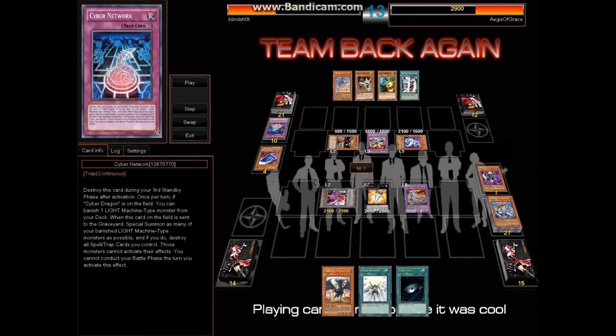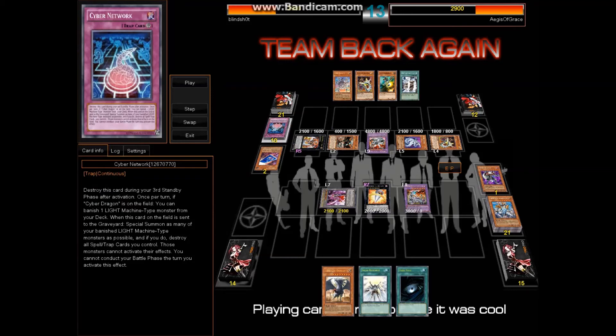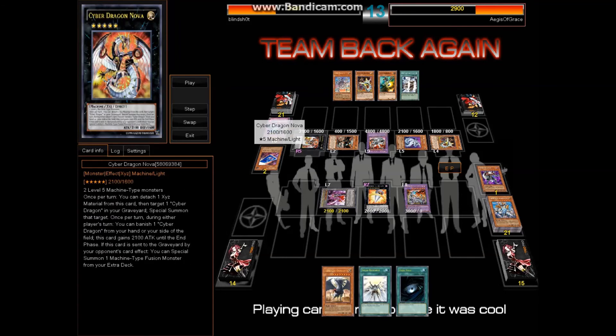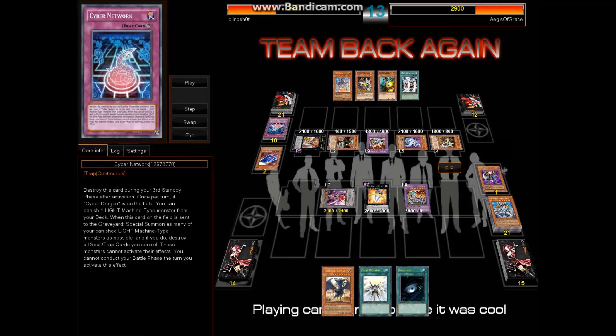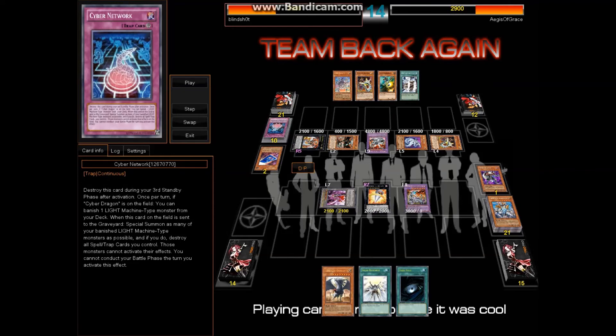One thing that didn't go as planned on his side — when Chimeratech Overdragun is summoned, you basically nuke your own field. Because Cyber Network was there, its effect was mandatory, so he didn't have a choice. He ended up summoning back some banished stuff, which is still good because it solidified his defense. But the downside is — and I was chatting with him during the duel — I asked how come you didn't finish me off with Chimeratech Overdragun? He said, oh I couldn't attack. I did not know that you can't do your battle phase when Cyber Network's effect swarms your field.